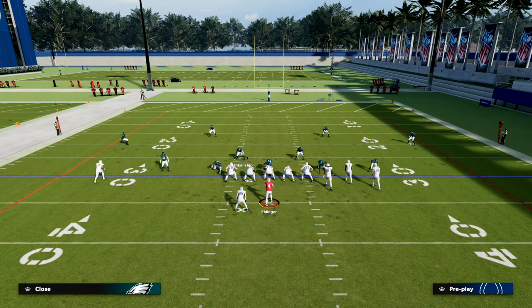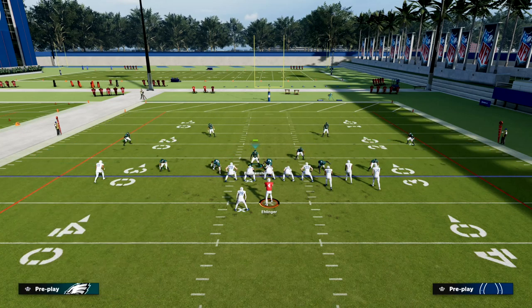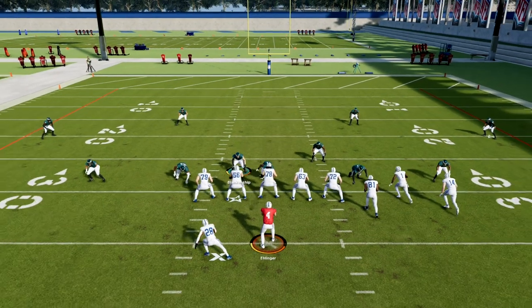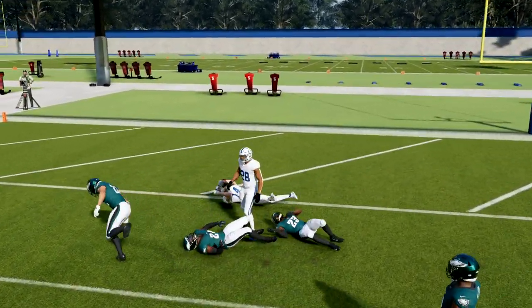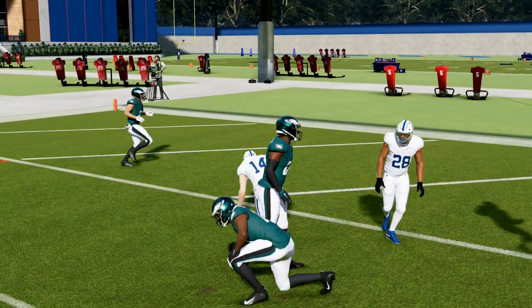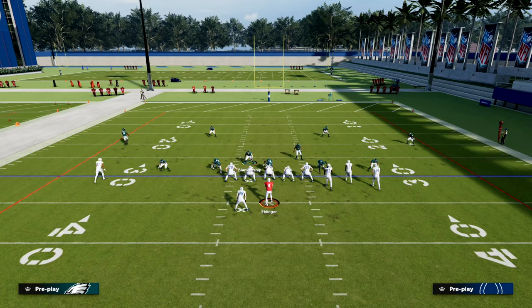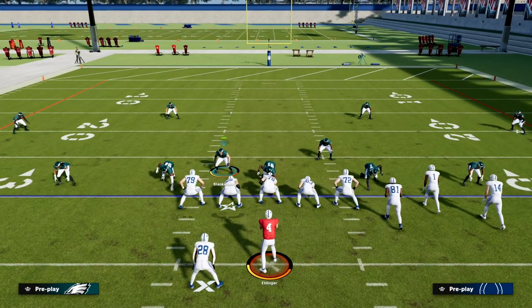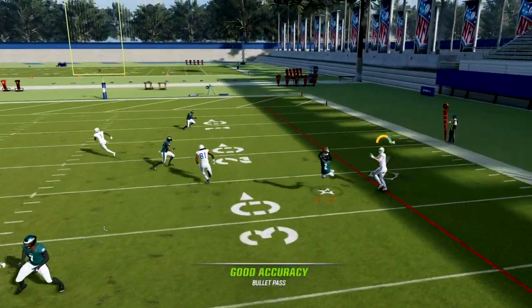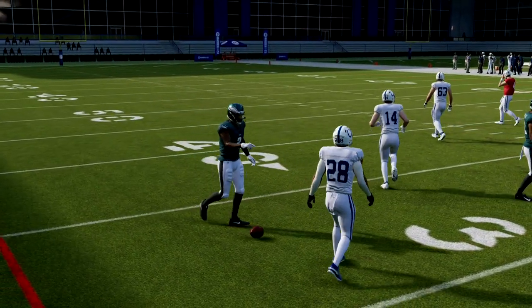I wanted to talk about this backed-off trick that I've talked about before on the channel — this is super underrated. Backing off your corners in dollar is going to make these cloud flats play significantly better. So if you want this to play a little better from a coverage perspective, I would really recommend this back-off trick. You're going to see this post is going to be a lot more covered. It's still completable in Madden 23, but it'll be much more contested. Also, we can still play that hard flat on the left side, and if they try to throw quick to the flat on the right, that hard flat is going to lurk this vertical wheel. These backed-off corners provide really confusing tells.